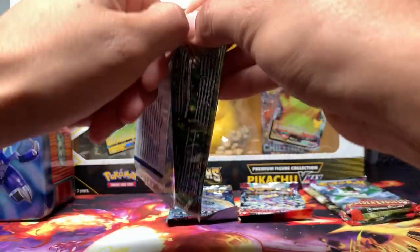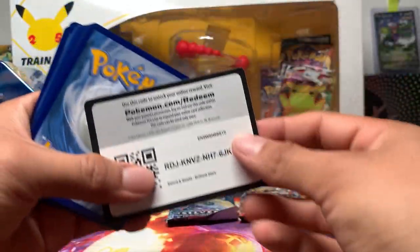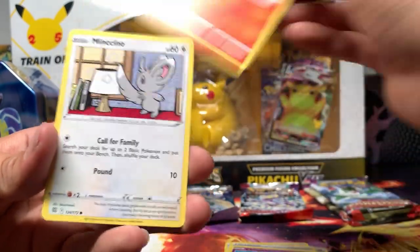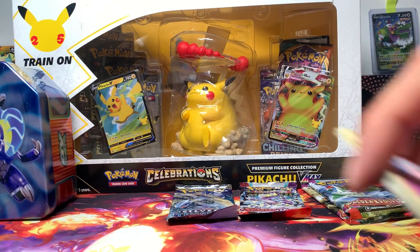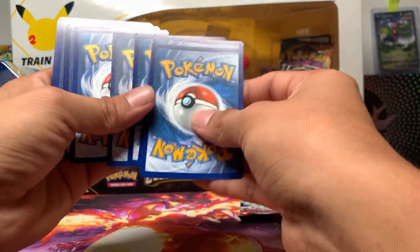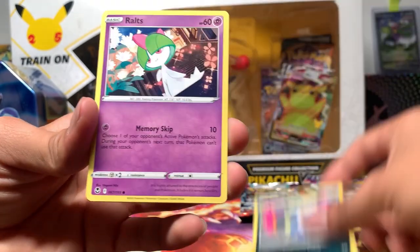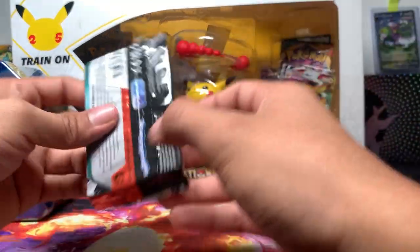First let's start off with Brilliant Stars to unlock that fat Pikachu in the back. My intention with the celebration was to probably make it a short video but I don't know. Berry, Charmander, Munchlax, Snorunt, Spur, Bone - no regular rares. But yeah, I was trying to open up for a short video. We got a hollow - box things from 2020 I think, or 2019.